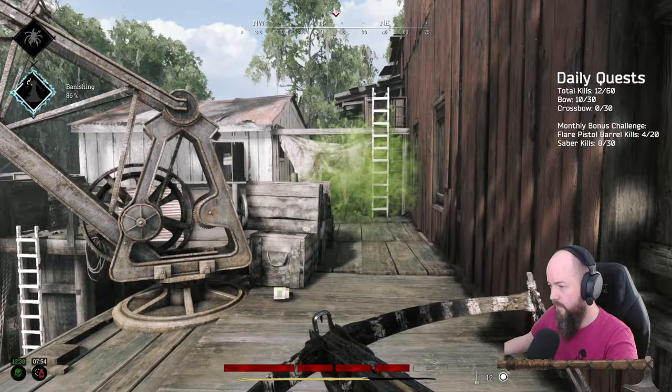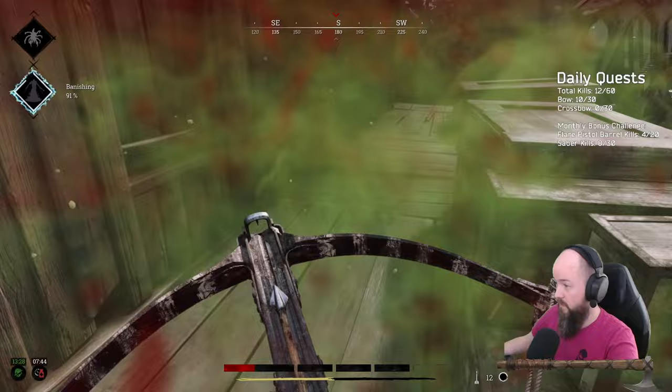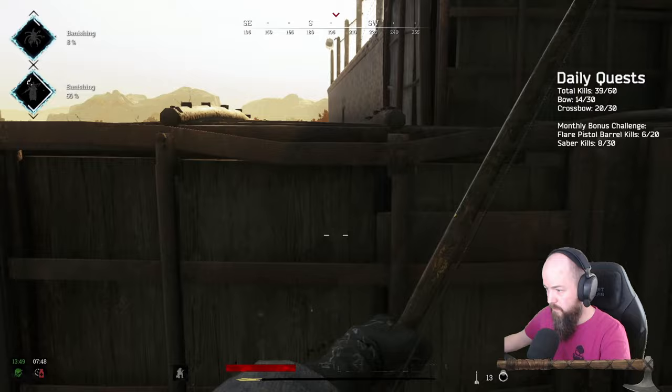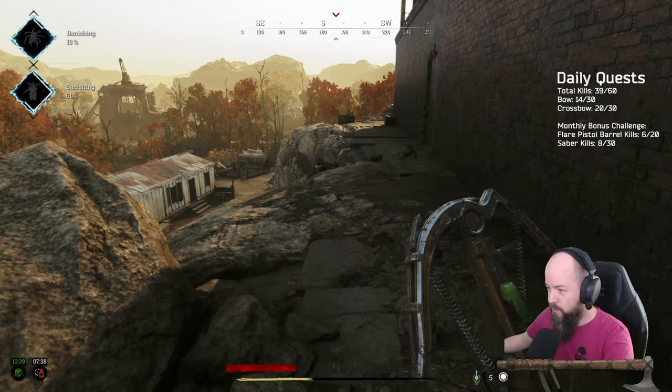Hi guys, Rex here. As a hunting bow player, I often get asked to compare the hunting bow and the crossbow. These two weapons are seemingly very similar in that they are both primitive weapons that share similar mechanics, yet they feel vastly different in their playstyle. In this video, I will break down the similarities and differences between the two weapons. I'll begin with similarities, then move to differences, cover implications for gameplay, and round off with a conclusion and my personal thoughts.